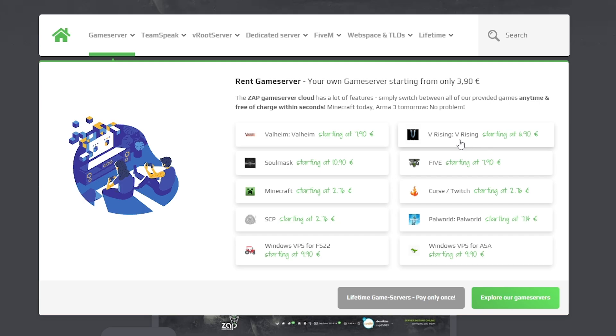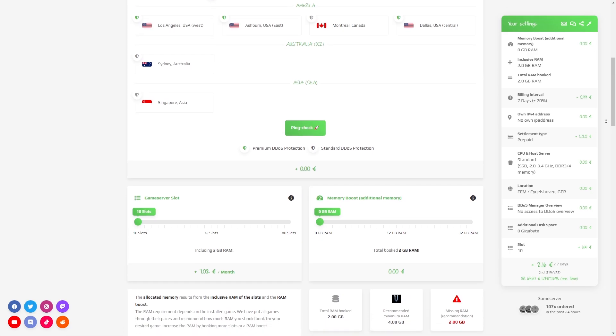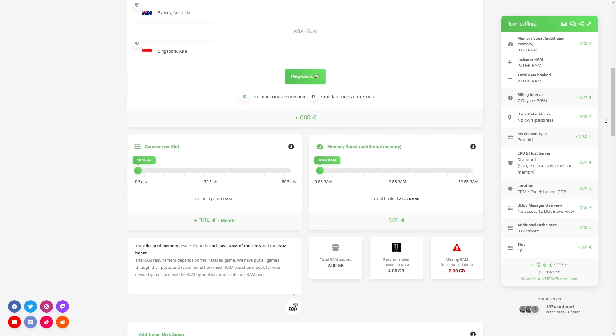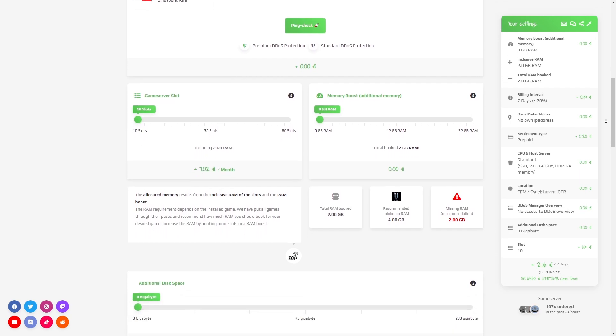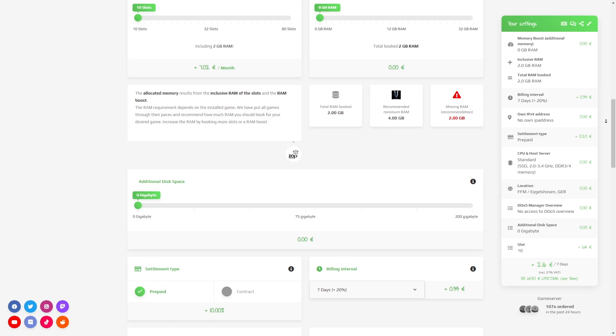Now navigate to the game server bar, select VRising and then click on the green start button. Here you can configure your server to your liking. You can change the server location, slots, RAM, disk space, CPU, and IPv4 is important if you want to protect your server from incoming DDoS attacks.